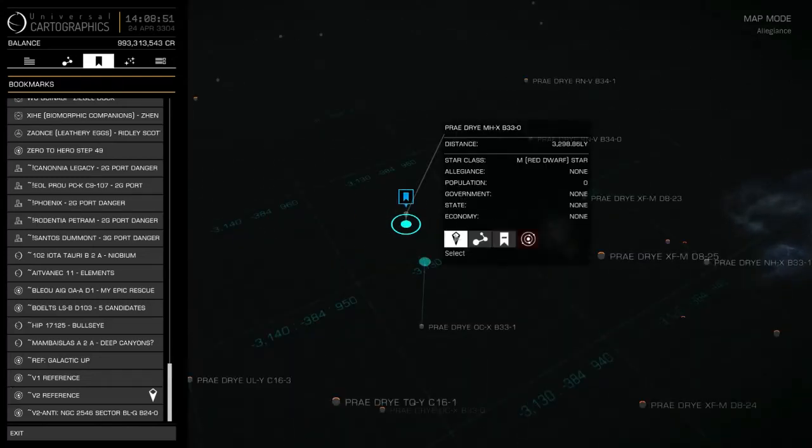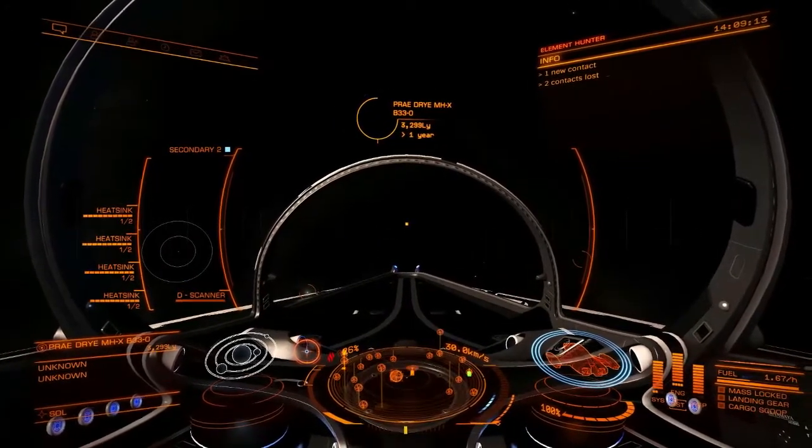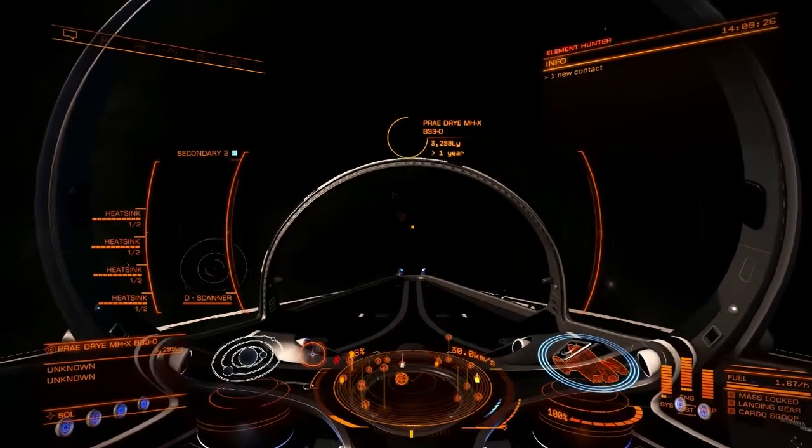Then go to your galaxy map and select the following solar system. It is spelled Papa Romeo Alpha Echo, space, Delta Romeo Yankee Echo, space, Mike Hotel TAC X-Ray, space, Baker 33-0. Select it, do not plot route, and then exit the galaxy map. Because the solar system is so distant, the nav compass seems to break and is useless for trying to find this thing. So you would either have to look around manually, or just use Jupiter and Neptune as a reference.